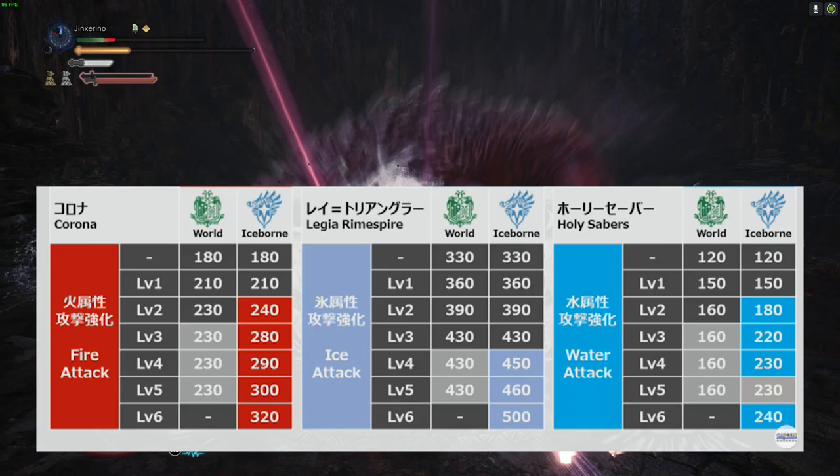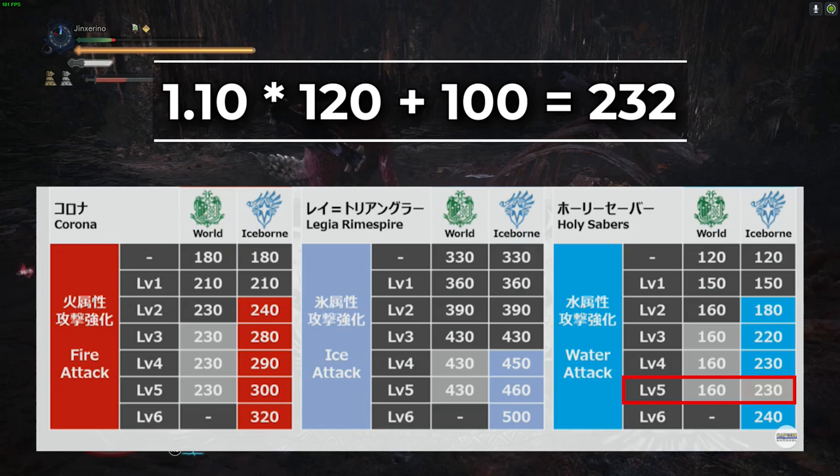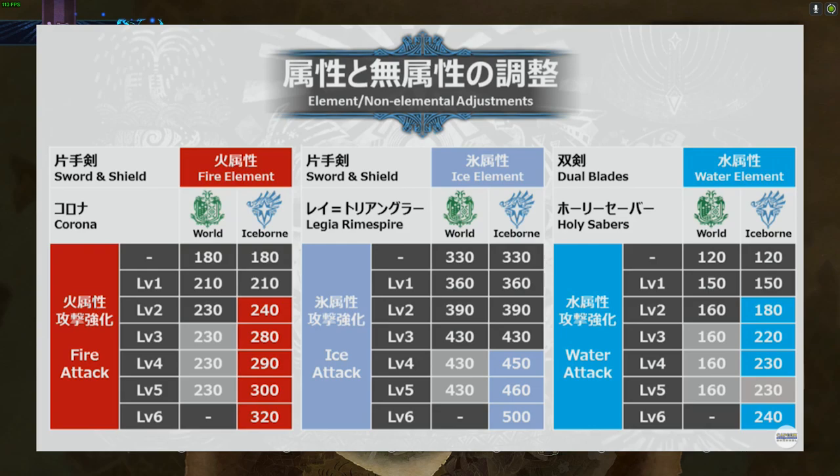Which is also why the Holy Sabers don't get any increase from level 4 to 5. For level 4, that's 120 times 1.05 plus 100, equaling 226. Level 5 is 1.1 times 120 plus 100, which totals to 232, which also rounds to 230. But yeah, it's 100% consistent with how elemental scaling works currently — the only difference is that there is no longer an elemental cap at all.